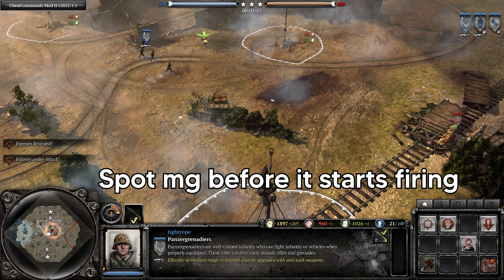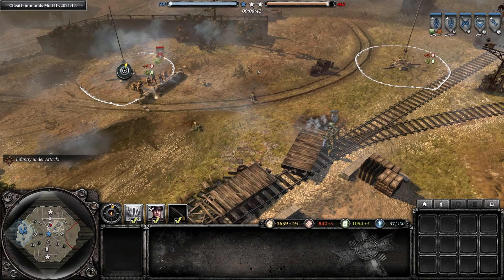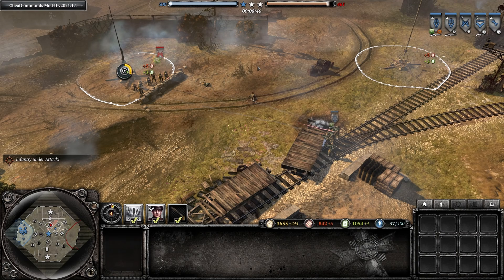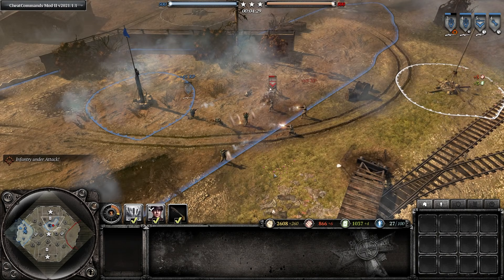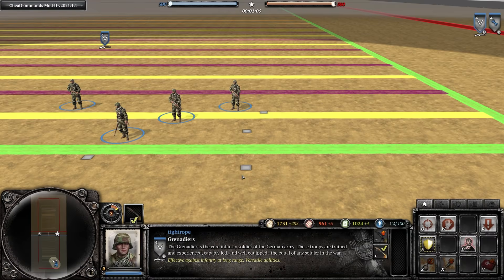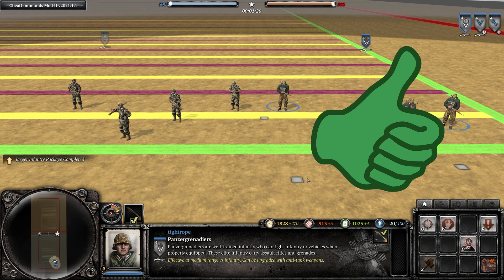So the Panzer Grenadiers G43s are much better than the Grenadiers G43s. Combined with the bonus sight, they are even better at flanking team weapons than G43 Grenadiers. The extra long range performance gives you some more flexibility with how you handle certain engagements, though once again you will still lose up close to close range specialists. So while I'm not a big fan of G43 Grenadiers, I really like using G43 Panzer Grenadiers.